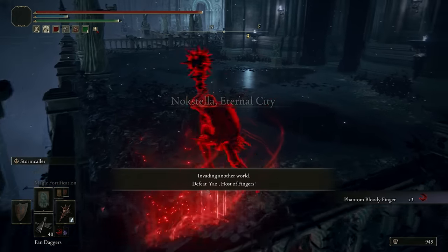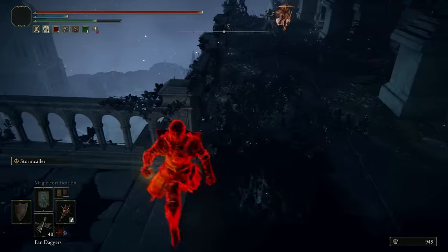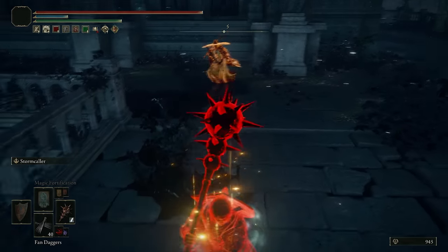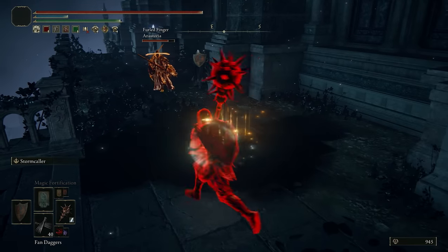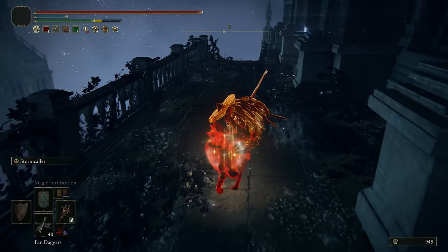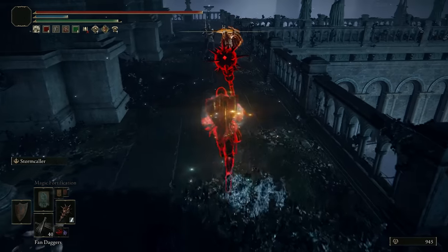We have Nokstella next with Yao. I kind of want to use Stormcaller. Hello guys! That looks like a wizard. Oh, you look kind of high level. You're wielding greatswords but you kind of don't have armor regardless, so I suppose that means you don't have to be high level. Giant hunt, huh? Spacing yourself nicely. I'm gonna go this way, just because I don't see my camera rotating around here.